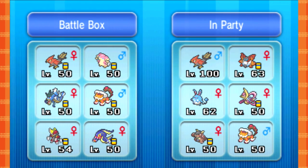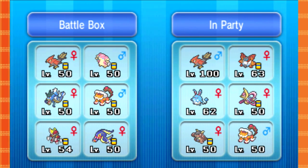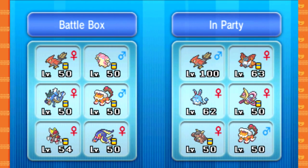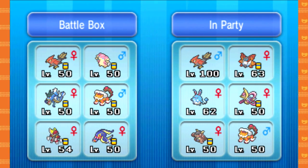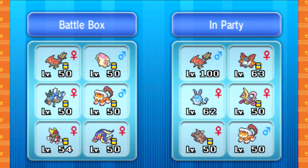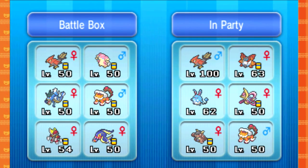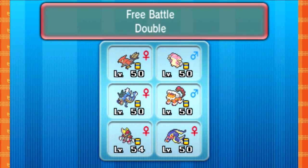Gyarados really helps, and Talonflame is basically there for control. Audino is just kind of... I just kind of wanted to try using it. And Choice Band Bisharp sounded fun too, so we're just going to try to do stuff with what we have. It's probably not the best built team, but it's better built than I usually do — which is really sad.